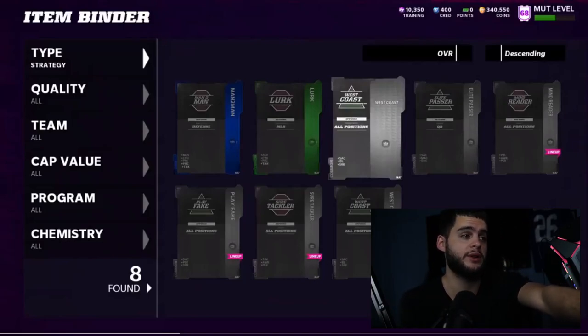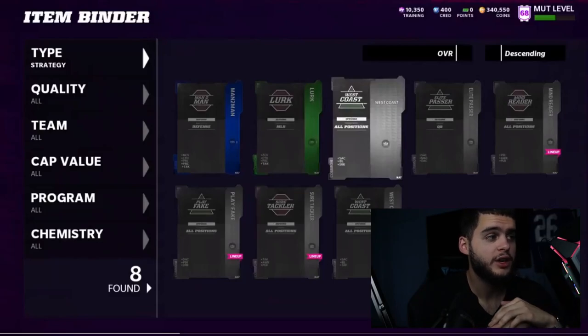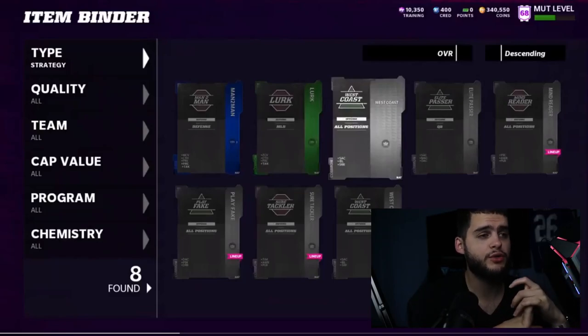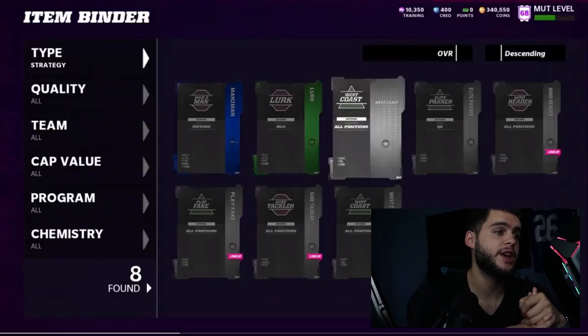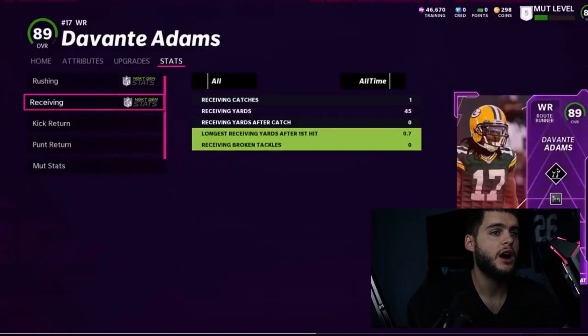As we were saying about Jalen Ramsey — with the Man to Man card you can boost his man coverage, catch, press, play recognition, and tackle, which gets him all thresholds besides zone. Maybe there's a regular coverage card that adds zone on top of it, which remains to be seen. Either way, that's a cool Man to Man strategy card.